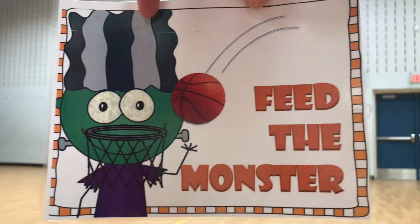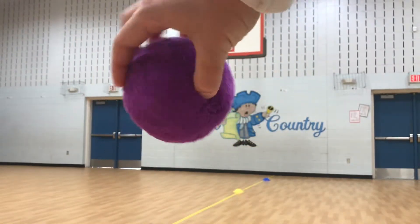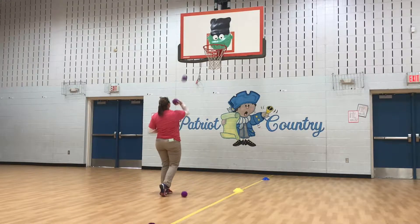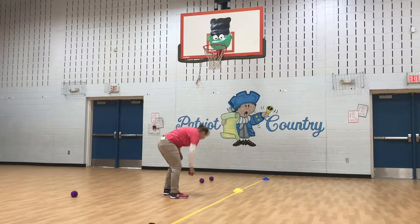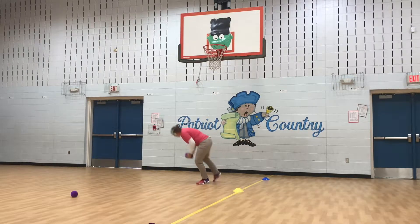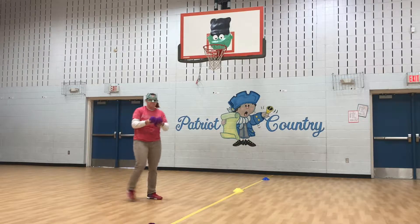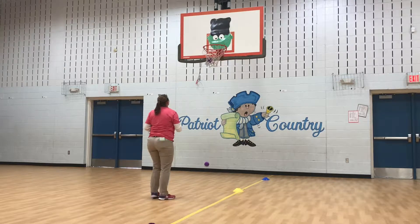On the next one, feed the monster. You're going to take the purple yarn balls and feed the monster that's up on the basketball goal. Take your turn and throw all four of the purple yarn balls. Make sure you hit the monster on the top and then try to get it to go into the basketball goal. When you're completely done, please hand all four to the next person in line so the next person gets to have their turn.